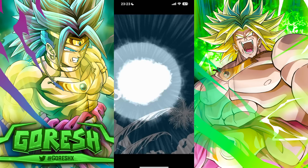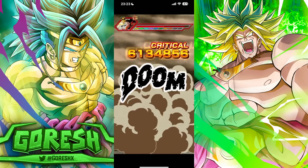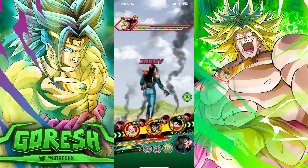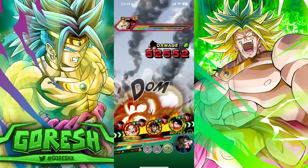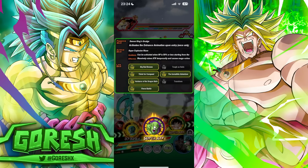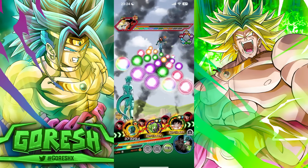Next turn should be a pretty damn good turn for Piccolo. Entrance animation buff still active, we're going to have Big Bad Bosses with Metal Cooler. He is only one super attack away from being fully built up, so he should be looking pretty good. I'm curious to see where the boss is going to be attacking next turn and what slots. He's going to super Yajirobe at the end, watch this.